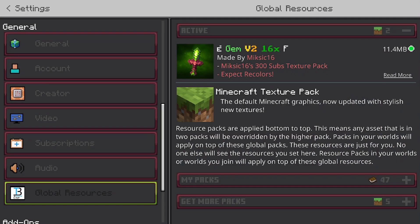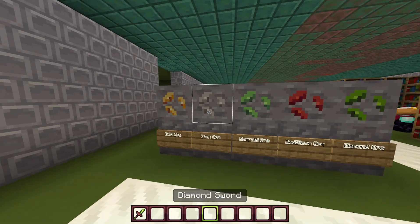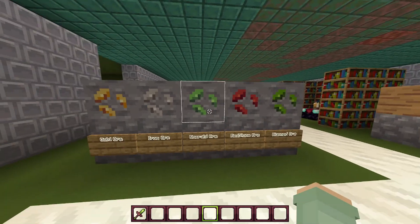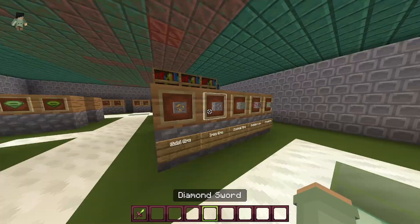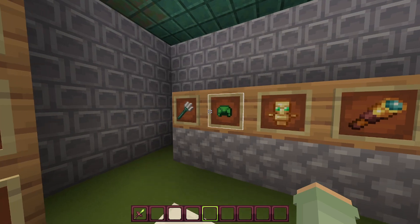Alright, so for the next resource pack, I'm using Gem V2 version 2, 16x, made by Meseek. This was recommended to me by Soccer Gaming — Soccer Gaming, if you've seen this, comment down so they can know you. So first of all, I've seen these ores before and they look alright. A little bit of a different color, but I've seen the ores before. There are the ores in item frames, but they really didn't do much over here — nothing for any of these items.